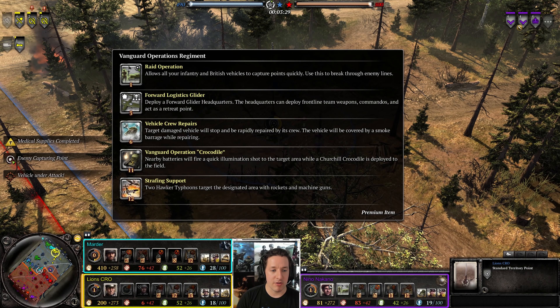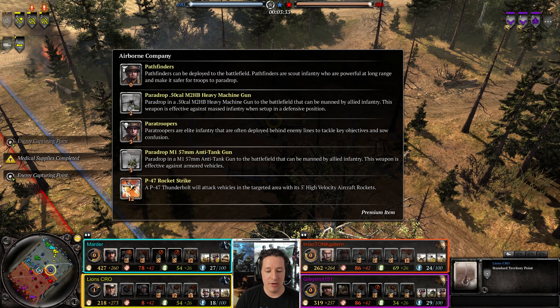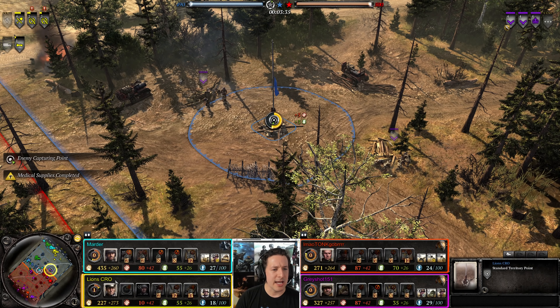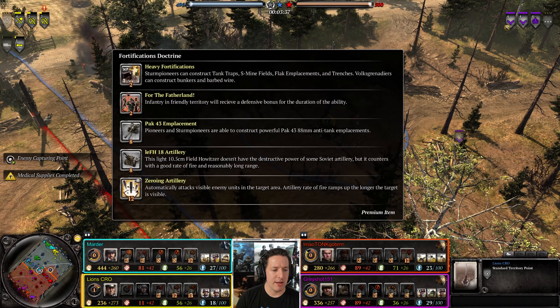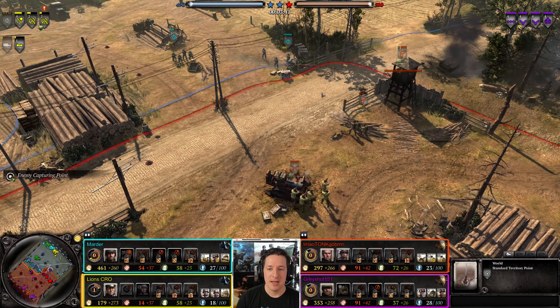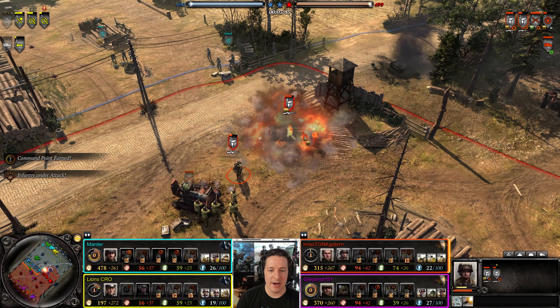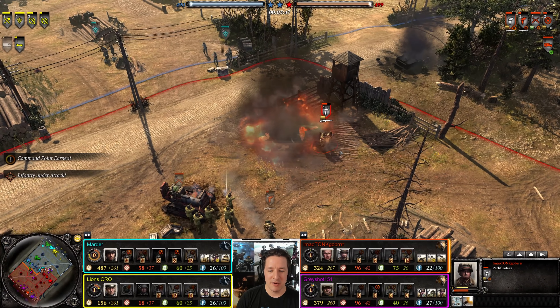We do have Vanguard Operations causing airstrikes and also a forward retreat point — I Airborne, which is the reason why the pathfinders. And infantry company — I think I mentioned Breakthrough, Strategic Reserve, and Fortifications. Great Offensive — I always get those two mixed up. Pathfinders in the little pot — also on fire, a little bit on fire.